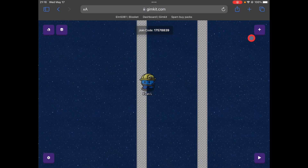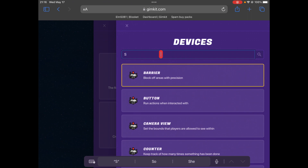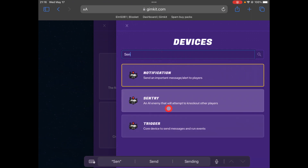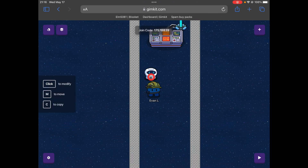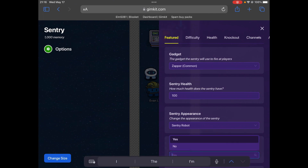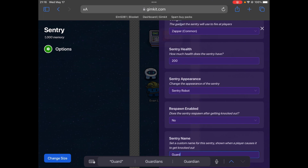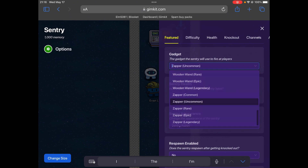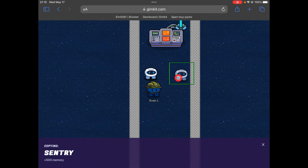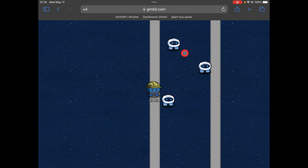That's basically what we want, but it's way too easy so we have to add some guards. Let's add a sentry here, make it so that it does not respond to teammates. Let's change the health to 200 and make it a guard, and give it an uncommon zapper. Let's make a couple of these and spread them across the map.